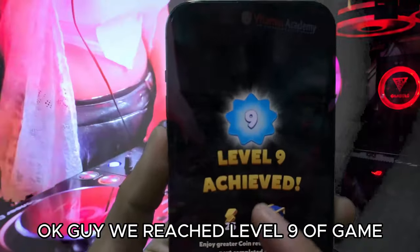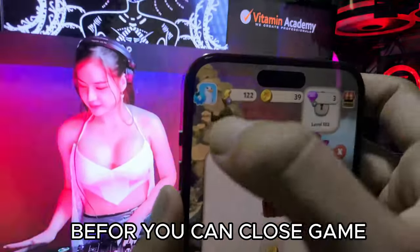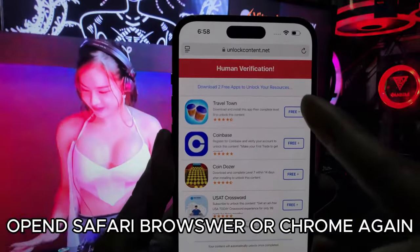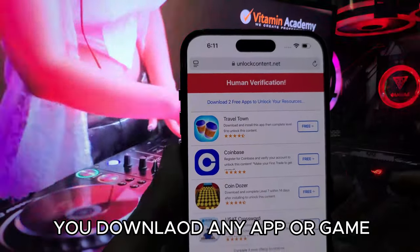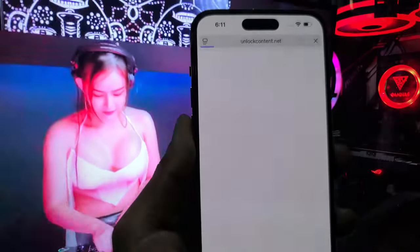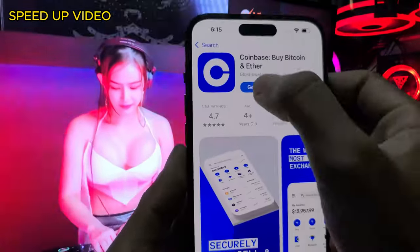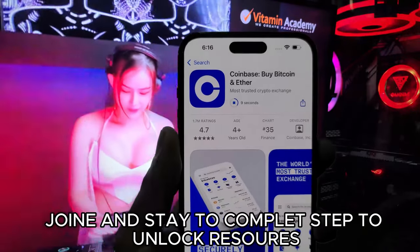We have reached Level 9 of the game. Before you close the game, we have passed Step 1. Open Safari Browser or Chrome again. You can download any app or game like me, or any app or game available in your country. I choose to download Coinbase. Join and complete Step 2 to unlock resources.